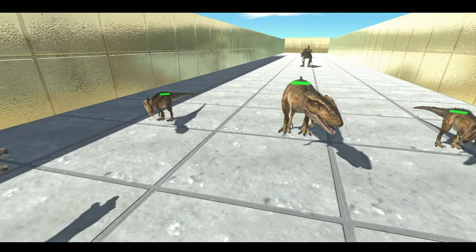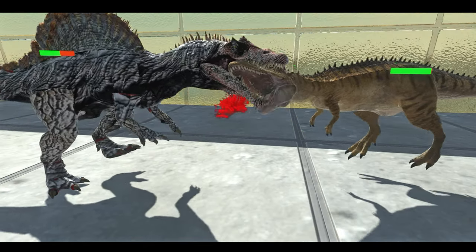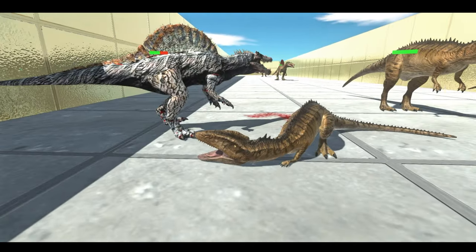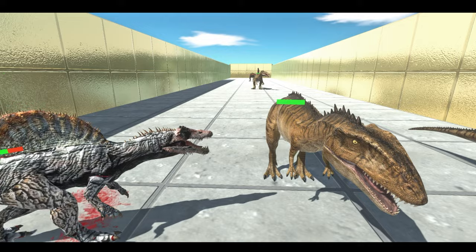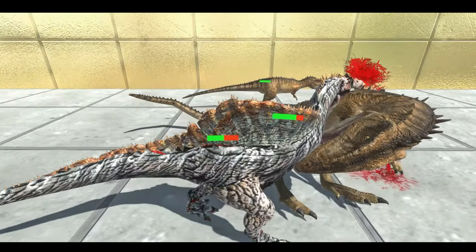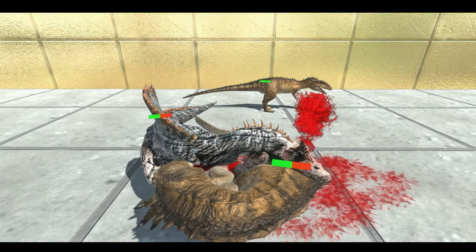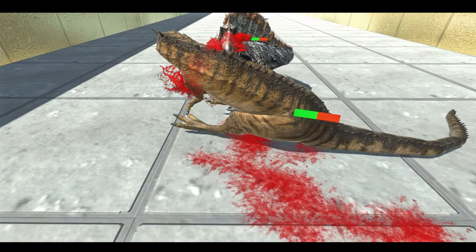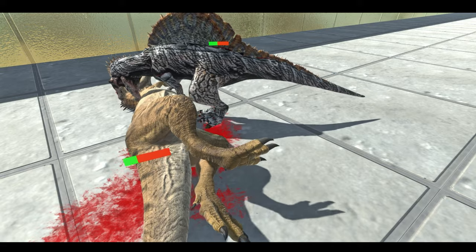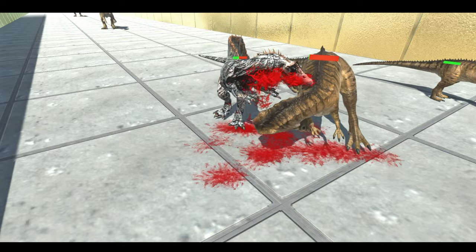Onto wave number five, the Carcharodontosaurus. Here's the first one — actually smaller than the Spinosaurus — one-hit kill. Now onto the big Carcharodontosaurus: he grabs it by the neck but it grabs the Spinosaurus back, and they're both dealing very high damage to each other.